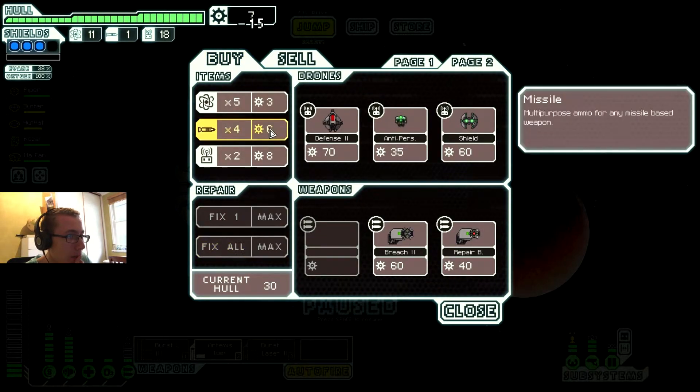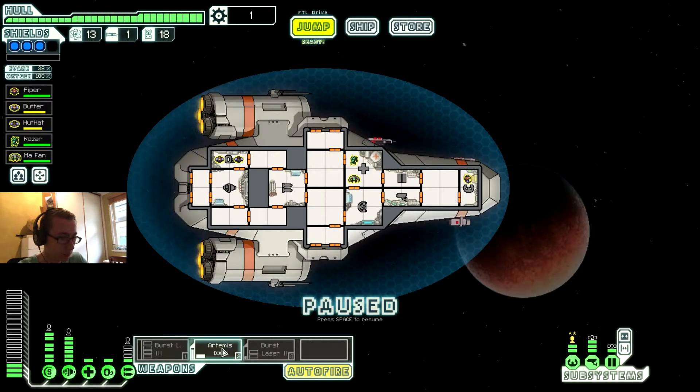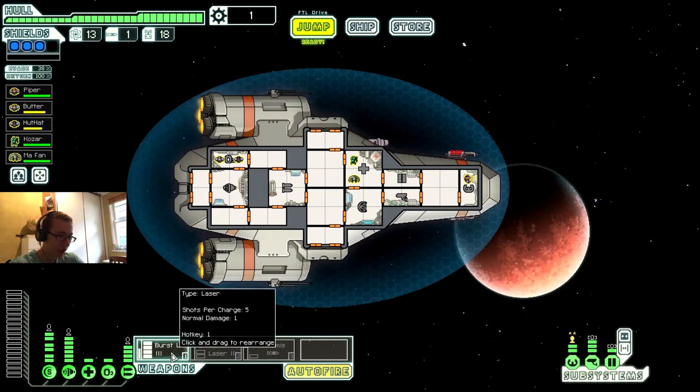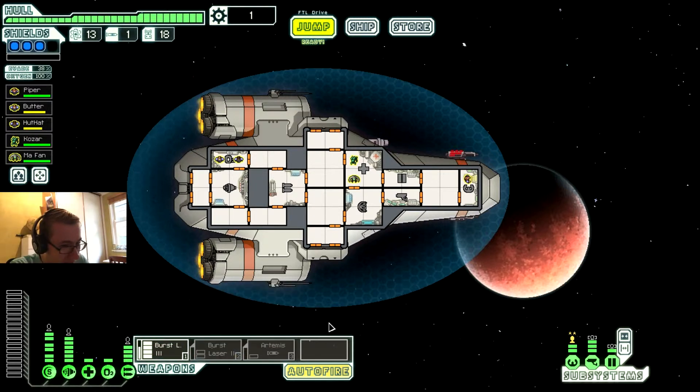It means we're going to have to get more power eventually. For now we'll just use that — should be fine. Put all power into the burst laser — that's going to hurt them so bad. I've got a burst laser 2 as well, so all together that's five, six, seven, eight — that's eight shots I can fire. Damn. I wish I had the weapon pre-igniter though, that would be helpful.